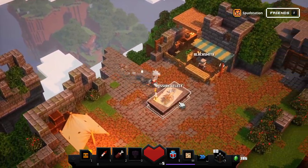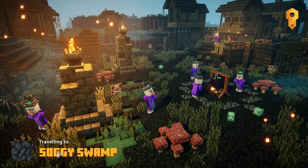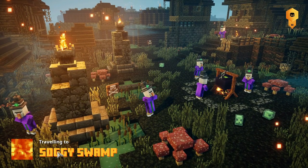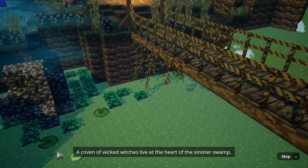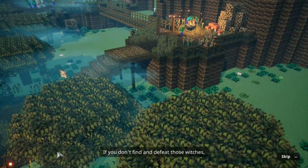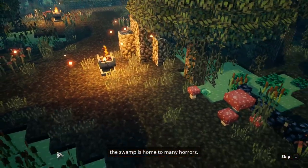Without further ado, let's get started. I'm going to be doing Soggy Swamp today and I will go for difficulty level two as it is recommending it. A coven of wicked witches live at the heart of the sinister swamp. They conjure up all manner of ruses to empower the arch-illager and his ever-growing army. If you don't find and defeat those witches the illagers will be unstoppable — but tread carefully, the swamp is home to many horrors.